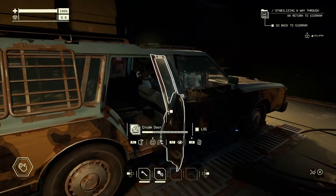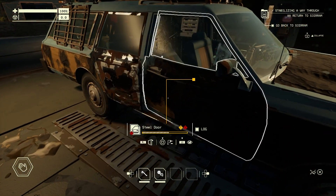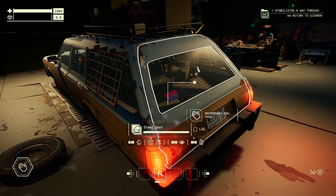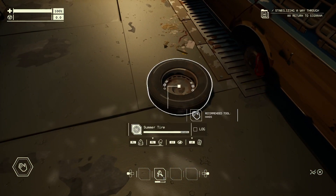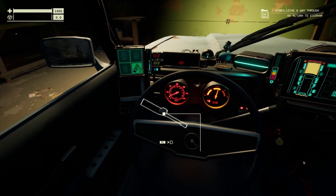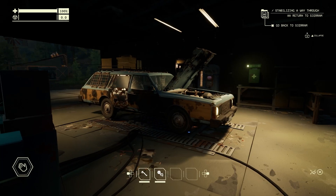When you play Pacific Drive, we want your relationship with your car to be a personal one, and one of the ways that we do this is with our quirk system. Over time, your car will develop more interesting characteristics. These quirks are randomly generated, but the types of behaviors your car develops will be familiar to anyone who's driven an old vehicle. Many of these are harmless, and some even helpful, but when they become more of a hindrance, it's time to get it fixed.